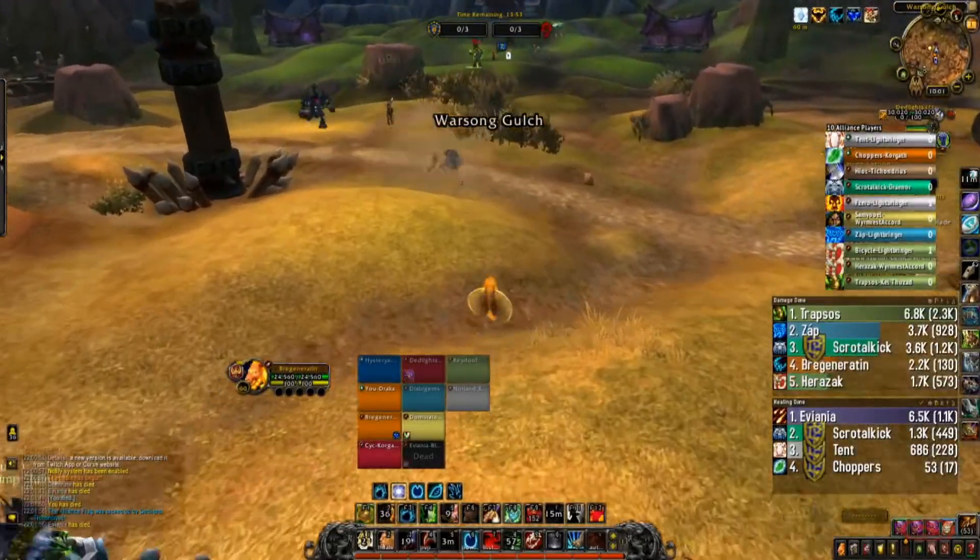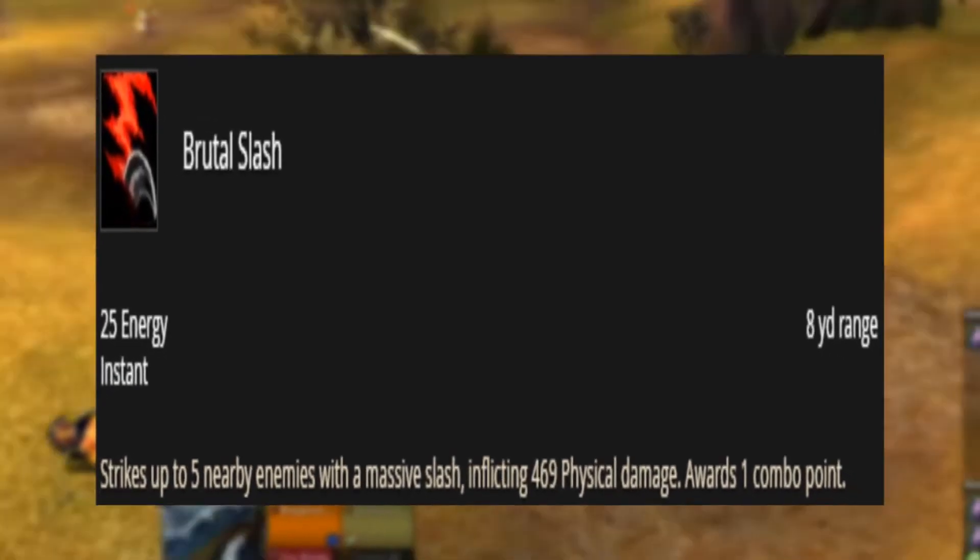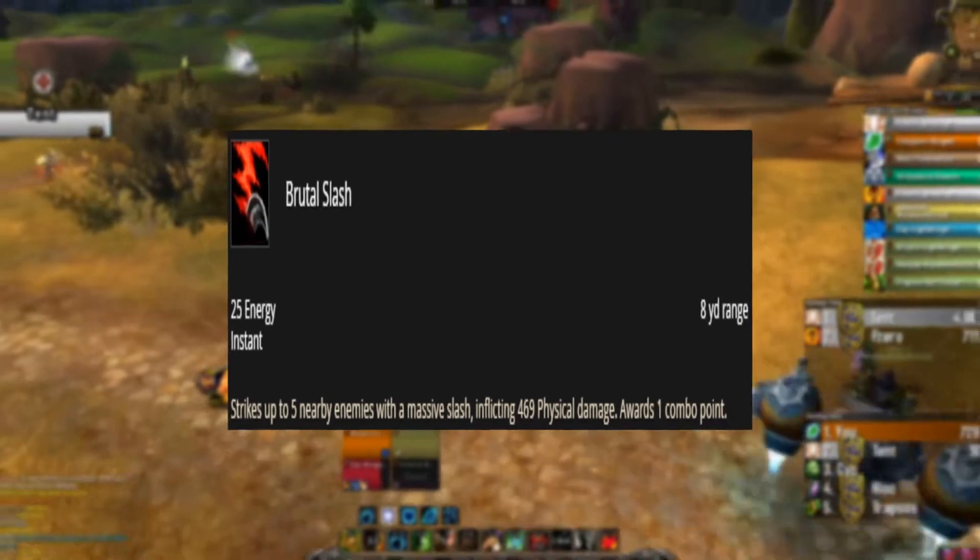Level 45 Talent. In this tier, we would be choosing Brutal Slash, as it replaces Swipe and provides it extra charges and extra damage.